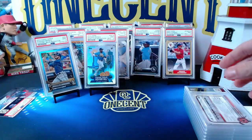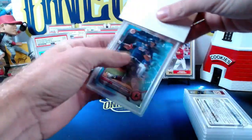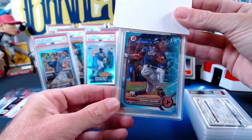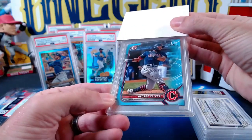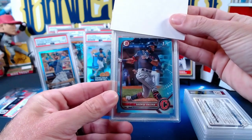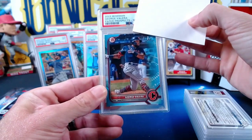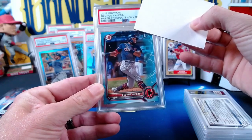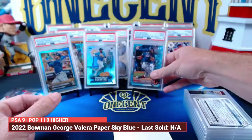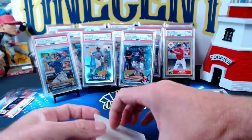This next one is mine — a 2022 Bowman Chrome George Valera sky blue, numbered 455 out of 499. It is a paper prospect, not a chrome, and it's one of the bigger cards you can collect out of 2022 Bowman. This one comes in at a mint nine as well. On this second submission, the grader is looking a bit stingier — a lot of nines so far.